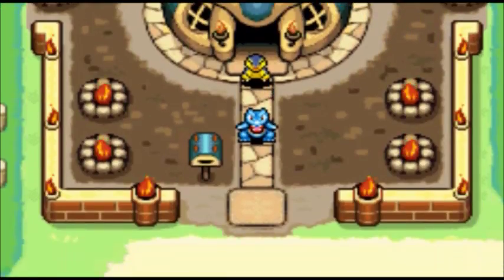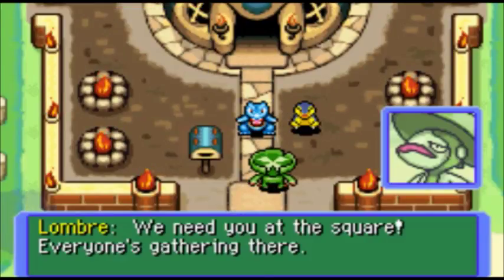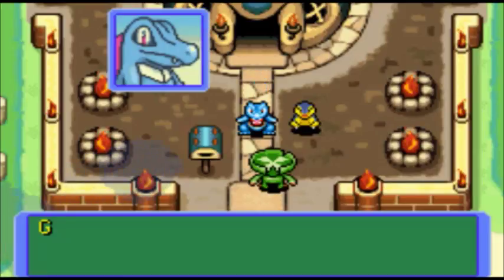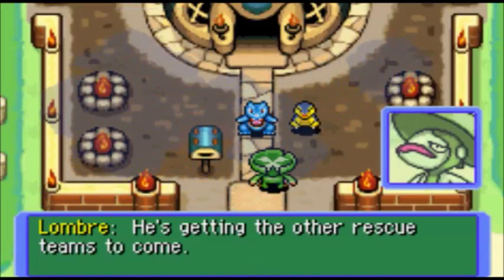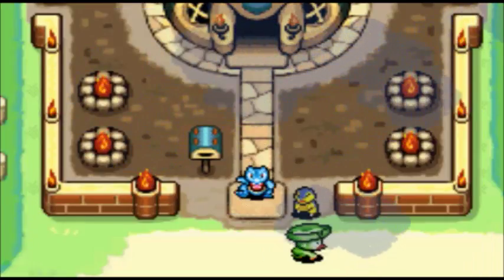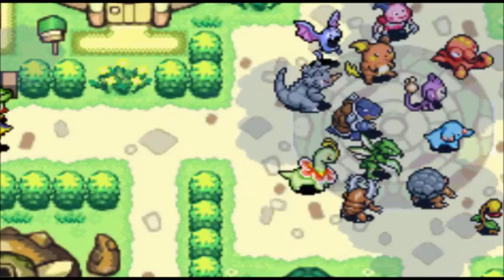Hey, Lombry, what's up? We need you at the Square — everyone's gathering there. Is there something wrong? I'm not really sure. Shiftry's calling everyone out and getting the other Rescue Teams to come. Blaze, let's go. Here we go. So yeah, it's three jobs at least.